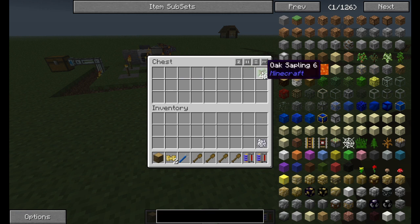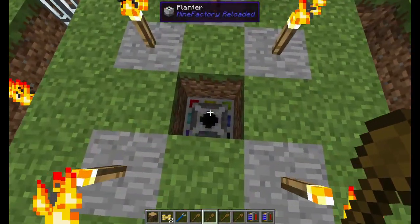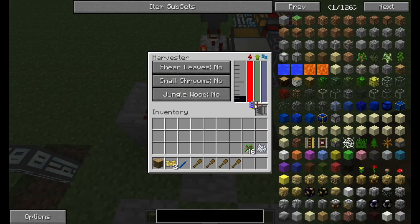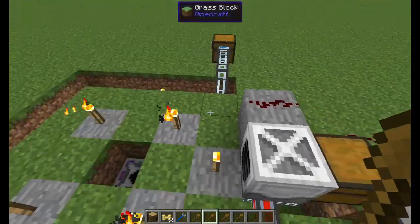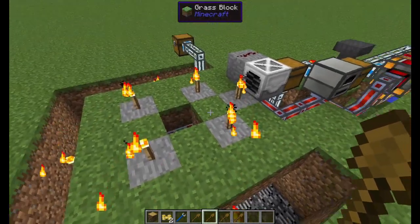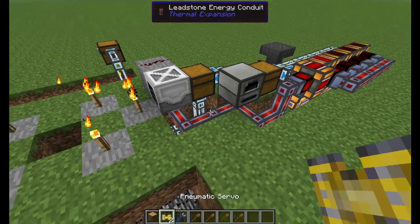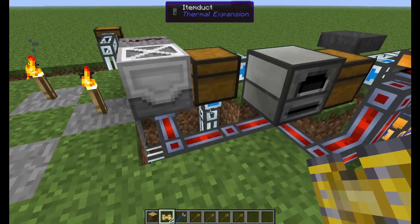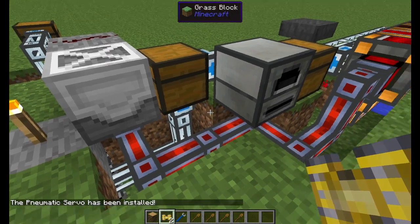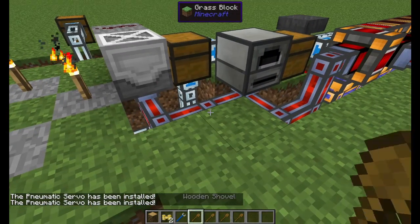We're going to take the lapis upgrade chips and right-click on the harvester and the planter and put those in there. What that does is makes them a 5x5 farm — they start out as a 3x3 farm. Then we're going to need to take one of these pneumatic servos and right-click on this item duct right below the chest, and then right-click on this one right next to the chest. Those are going to upgrade those.